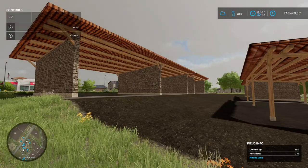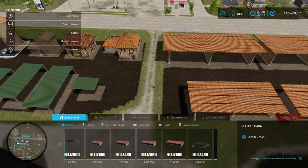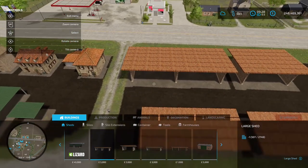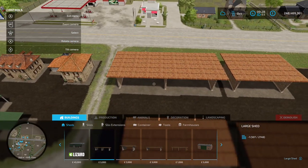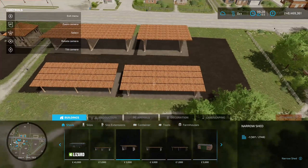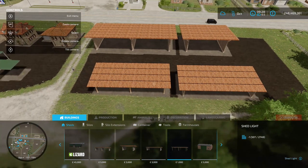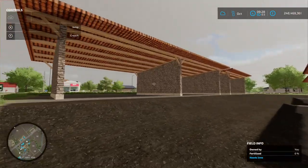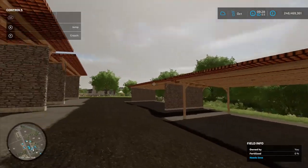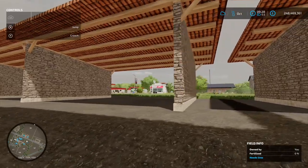Also with the pack you've got some sheds. Under sheds you've got a large shed for 5 grand, a narrow shed for 3 grand, a small shed for 3 grand, and a shed light for 1000 to place down. They're drive-through so if you've got big equipment you're going to be all right. The stonework on them is really nice.